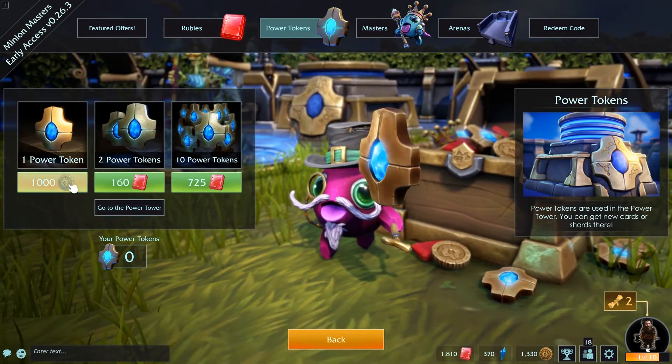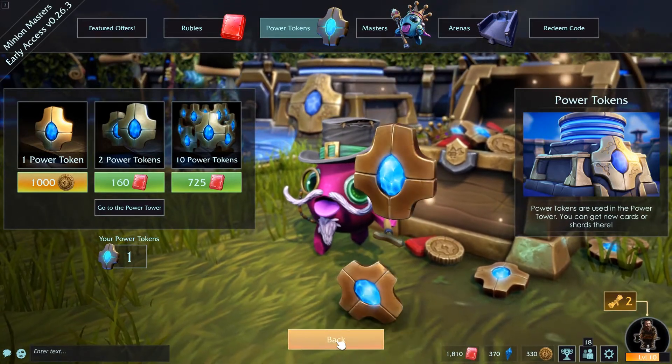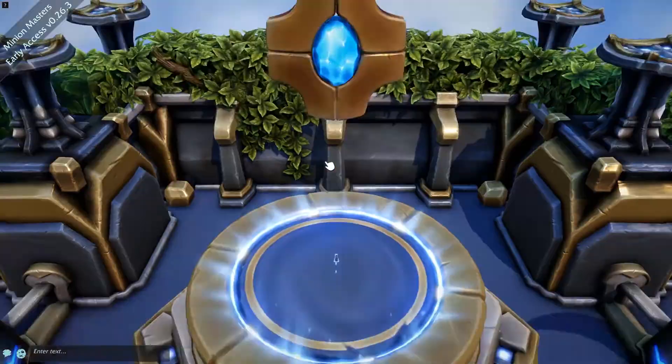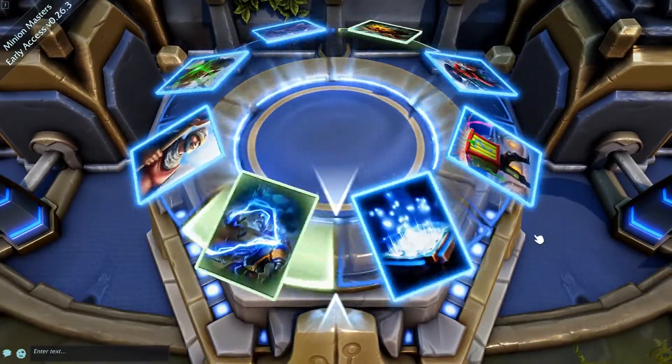Let's get a power token. There we go. I had a free power token thing that gave me like a grand of gold, so I was like, yeah let's spend it and let's do a card select for this first bit.